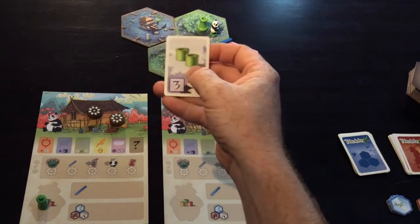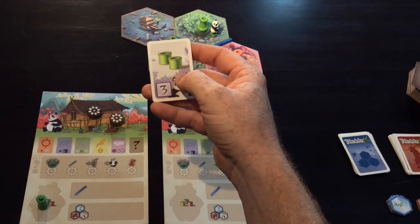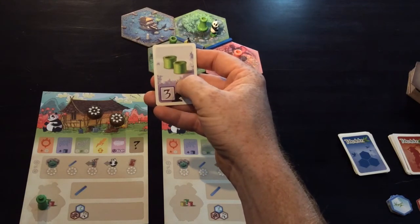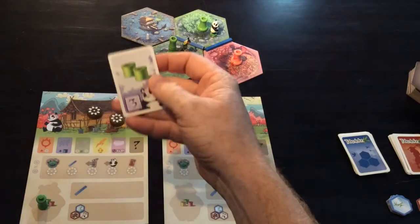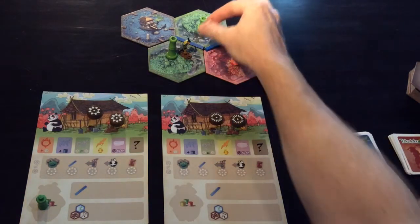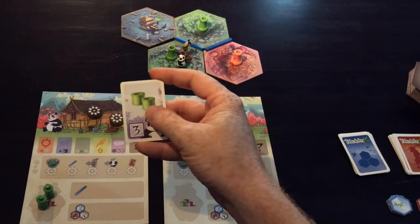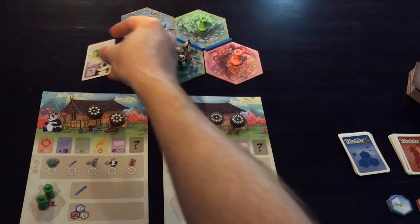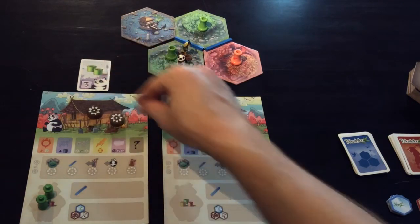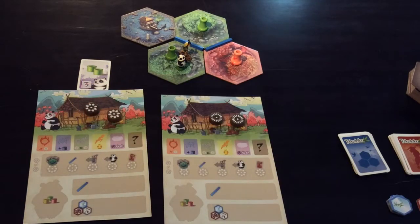The card with the panda on the back is to do with the bamboo the panda has eaten. Once the panda has two green bamboo pieces in his belly, you can play that card. On your next turn you might move the panda to eat another piece of bamboo, giving you two green bamboo shoots to claim that goal. Those two bits of bamboo get pooped out and go back into the box. Claiming one of those cards costs absolutely nothing.